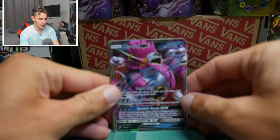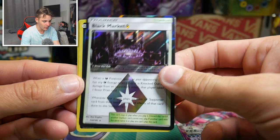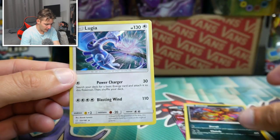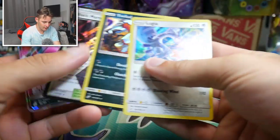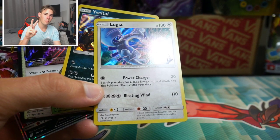Let's do a bit of a recap and close it out. We ended up with a Hoopa GX, a Black Market Prism Star, a Vespiquen reverse holo, a Vespiquen holofoil, and a Lugia holofoil - not bad at all. If you guys did enjoy this video make sure to leave a like, subscribe if you're new, and I'll see y'all in my next Pokemon video - peace out guys!